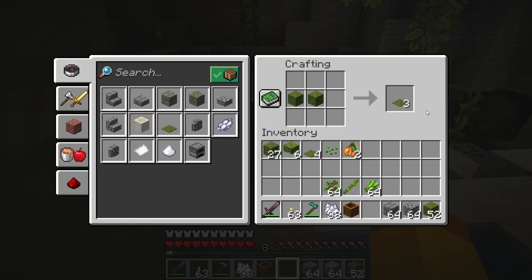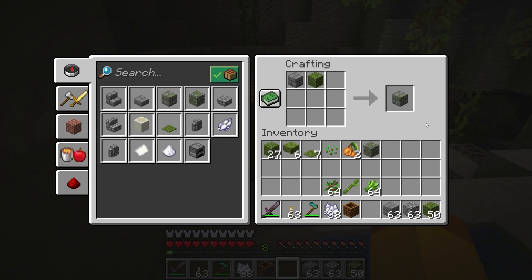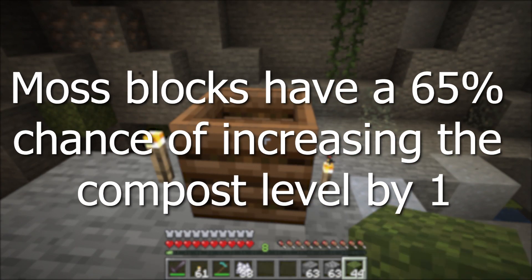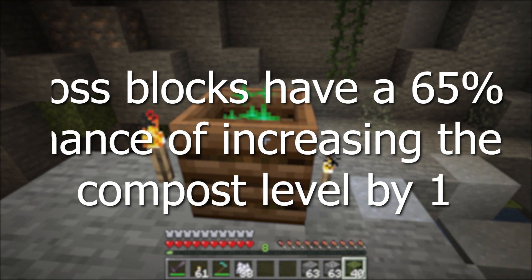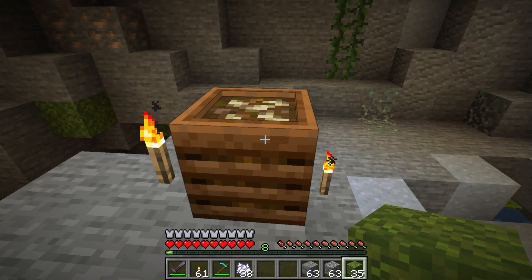Two moss blocks can be crafted into three moss carpet. Moss blocks and cobblestone can be crafted into mossy cobblestone. Moss blocks can also be crafted with stone bricks to get mossy stone bricks. The moss block can be put into the composter and has a 65% chance of increasing the compost level by one. When it reaches level seven, it produces one piece of bone meal.